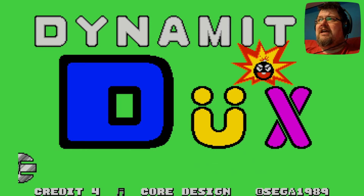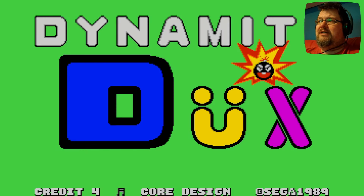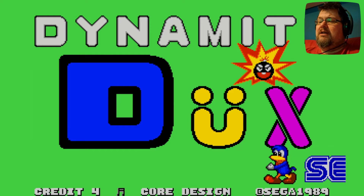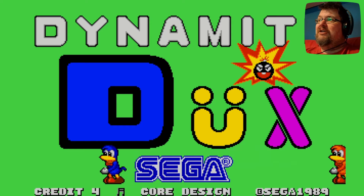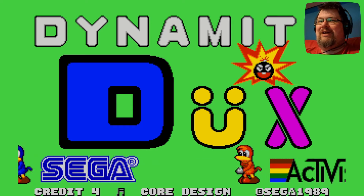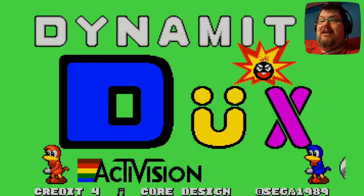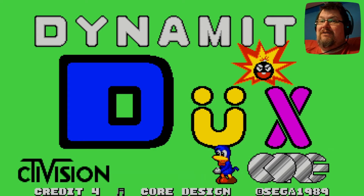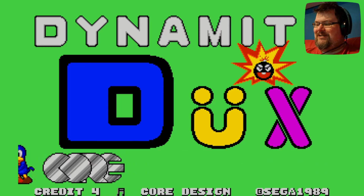It was released in 1988 in the arcades, and the arcade original was one of Yu Suzuki's games. Alongside the ST port we see here, it was also ported to Amiga, Amstrad, C64 and Spectrum, all in 1989. This game is somewhat notorious for having an alternate intro sequence that is very offensive, accessible only by editing the game disc with a hex editor — which we're not going to do today — but that offensive intro does exist online if you care to check it out. It's quite amusing.